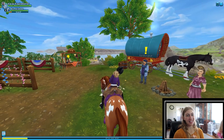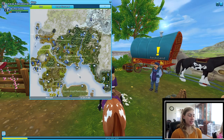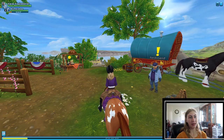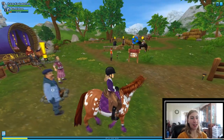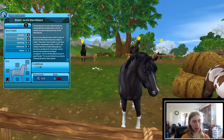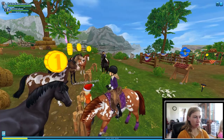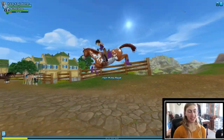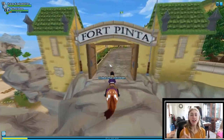My favorite quest in this game is unlocking Epona — you have to be level 16 or 17 to unlock it. You could buy Icelandics there. There are multiple horses when you unlock new places. Not every place has horses but most of the big cities and places that you unlock have horses. And here are the new horses!